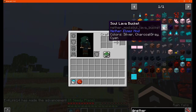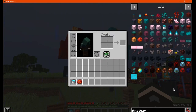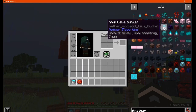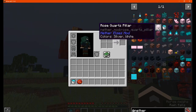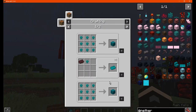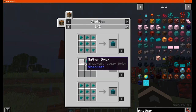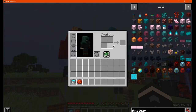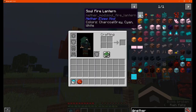Otherwise we have some soul lava buckets — or the fluid itself — which I think you'll find in one of the new biomes, but we'll take a look once we get to the biome. There's also blue nether wart; I'm assuming you just find it in the dimension, besides being used for the blue blocks.